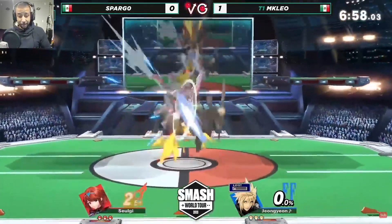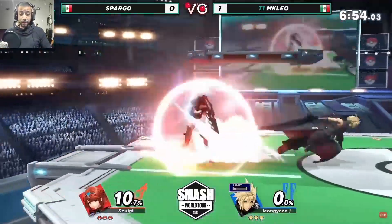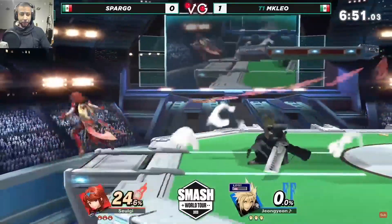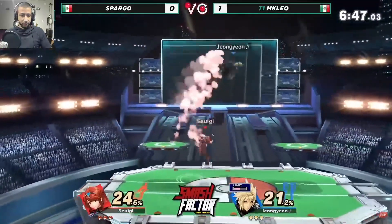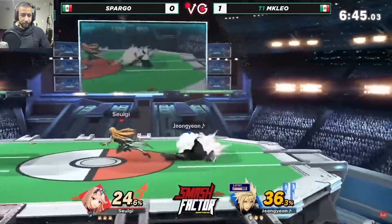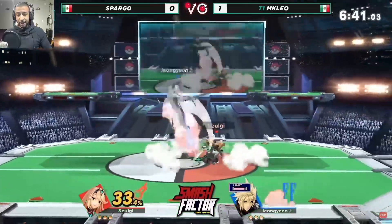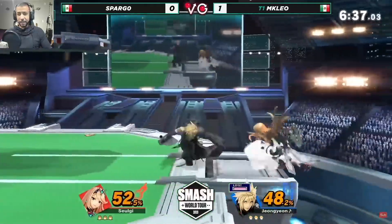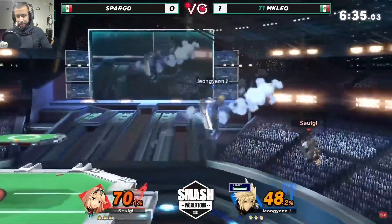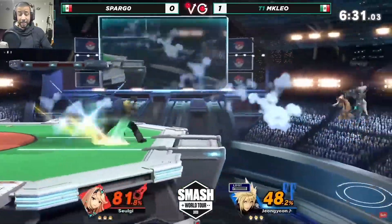We're going to be looking at game number two, analyzing from MKLeo's point of view — seeing what he does that's good, what he does that's bad, and pointing out anything interesting about how he plays Pyra and Mythra. Starting off pretty standard: getting a down throw into some sort of juggle follow-up with Pyra, switching into Mythra fairly early. He switches rather frequently and doesn't have a specific flowchart — he's still experimenting since the character is still fairly new.